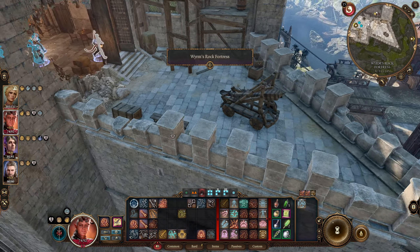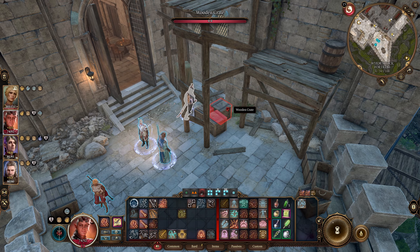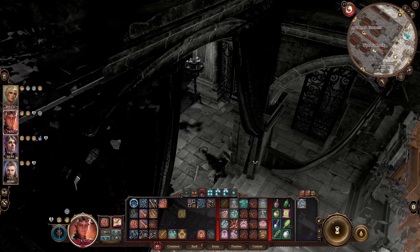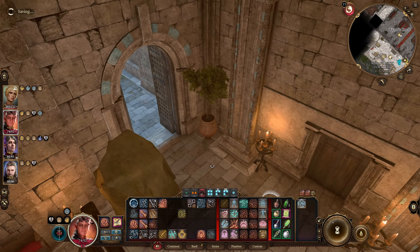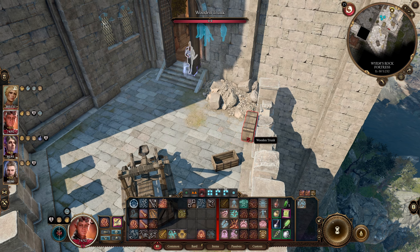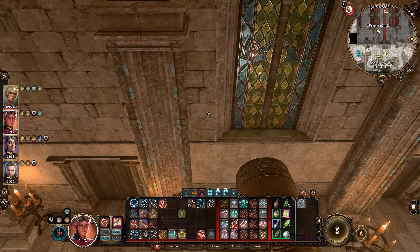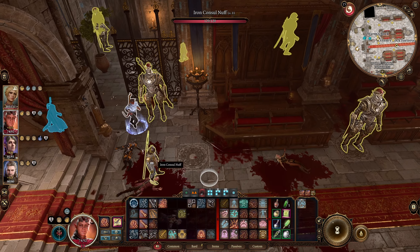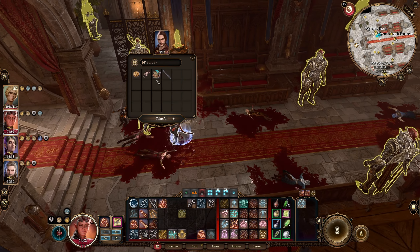We're on like a battlement area — there's literally catapults here. Anything cool or valuable? Nope, apparently not. There's a lot of blood in that hallway, I'm going to save before going in there. There's a wooden trunk — nothing of value. Let's go through the door. There are a lot of dead bodies here and we're not even getting in trouble for looting them.